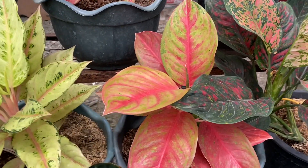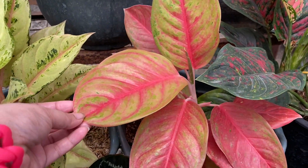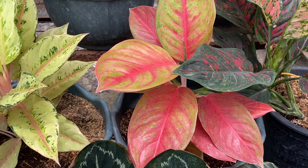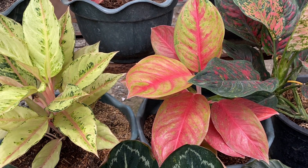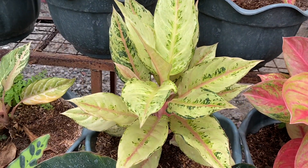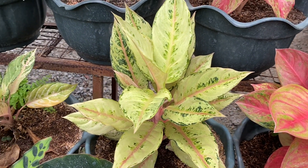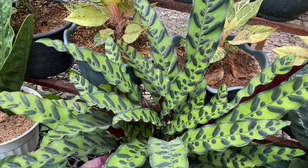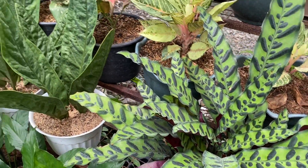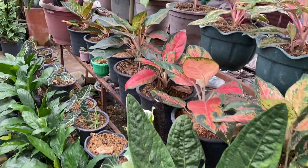Ito, first time ko makakita nito. Pakieducate mo ko kung ano to. Alonima po — hybrid po kasi siya. Wala pa siyang magbibigan. Magkano siya? Mother to? ₱25,000. Ito? Frozen. ₱25,000. Rattles — may ₱500,000. So, itong mga to kasi mga malalaking klase ng mga aglaonema.